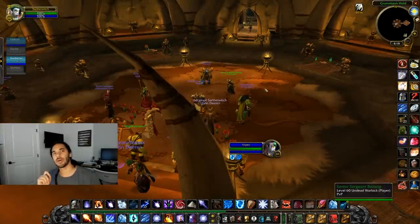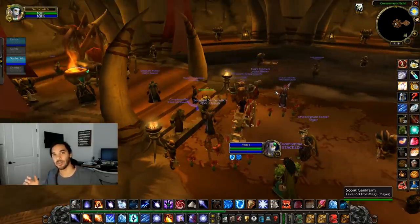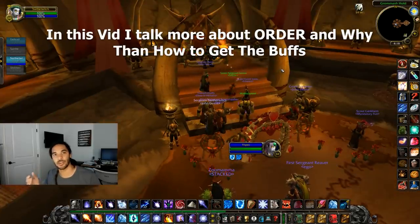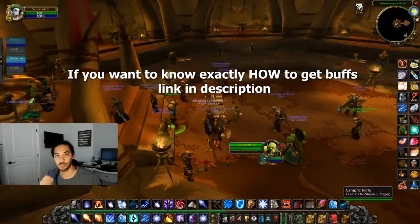Before you get your world buffs, there's a few things you want to make sure that you do. The main thing is to check the timers of your world buffs. Layering was just reintroduced, and that adds the complication of making sure that you're on the right layer for a world buff drop. There is a 30 minute cooldown on being able to swap layers.